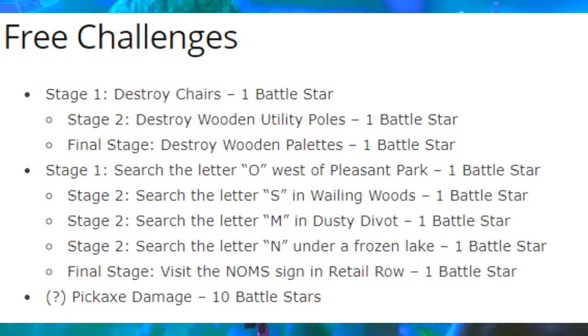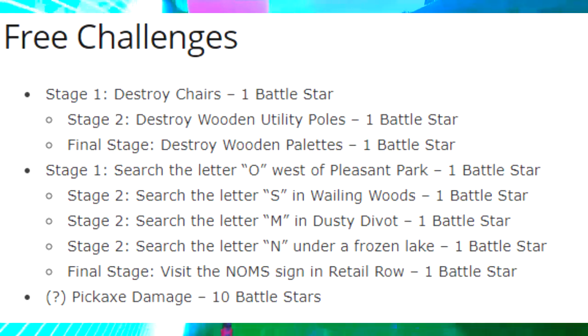Stage 4 is to search the letter N under a frozen lake — it might be in the snowed biomes somewhere around Greasy Grove or somewhere like that. And the last stage is to visit the norms in Retail Row, which is one battle star. So the letters you have to find spell out O, S, M, N — and then norms in Retail Row.